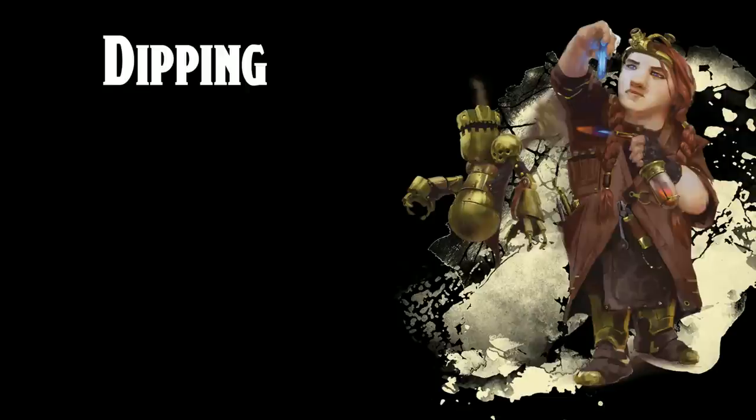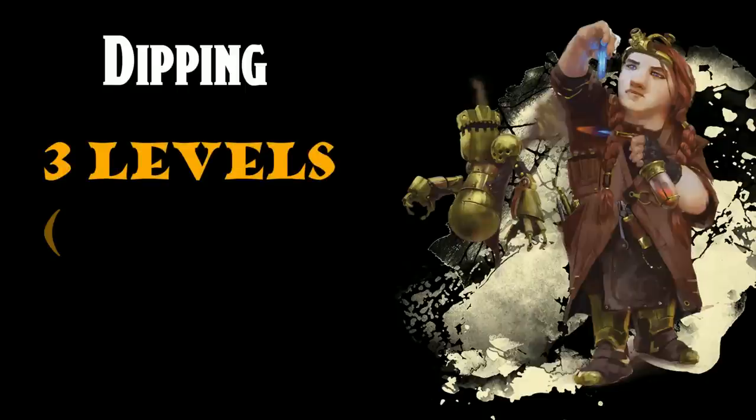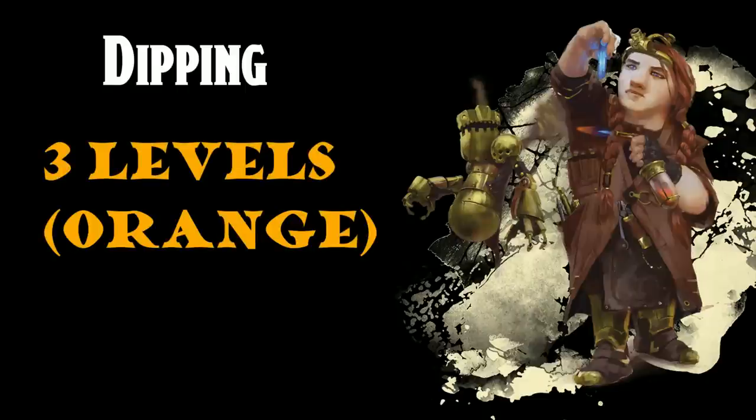On to dipping Artificer. Artificer might be a possible 2-level dip for some martial characters, generally to access specific infusion options like Repeating Shot — a really strong infusion for a hand crossbow character, allowing them to wear a shield without losing the ability to fire their weapon. Returning Weapon for specialized dart-throwing builds might also be your play. These are pretty specialized cases, so this gets an orange rank. Most multiclass builds that didn't start with Artificer probably aren't going back for it. A tentative orange ranking for a 3-level dip as well — if you really need Intelligence-based weapon attacks or a temporary hit point cannon, but it's a pretty big investment.